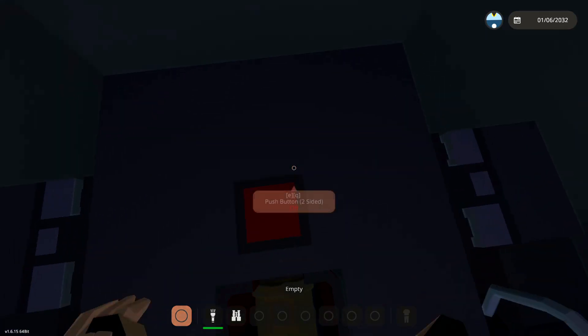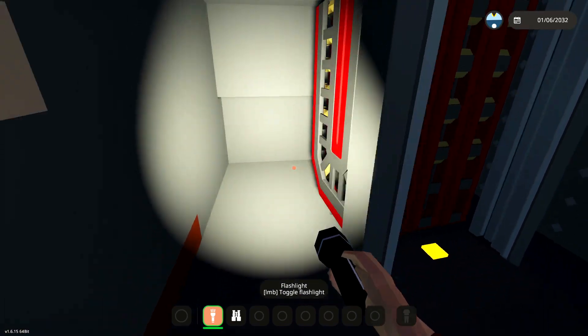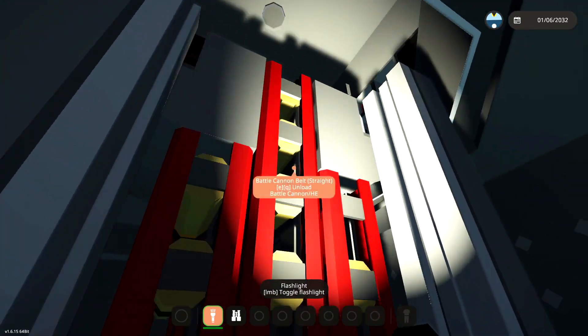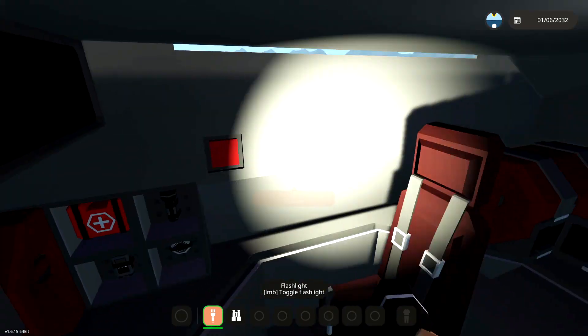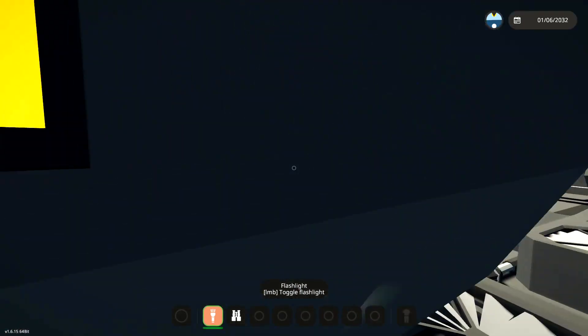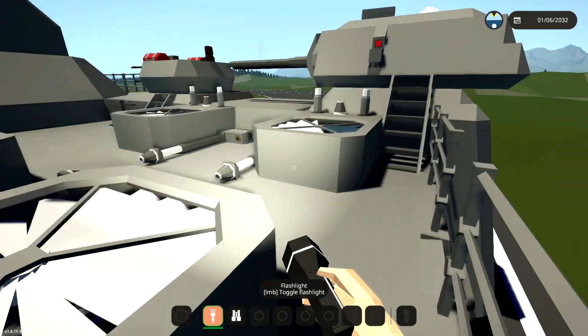Where does this go? I want to know where this goes. So it goes down into the belly of the beast, and it just has all of the ammo in here. Interesting. Back up we go. Got weird little elevators. It's kind of interesting. Anyway, jump outside, we don't need to be in there anymore. It's a little bit scary in there, actually.